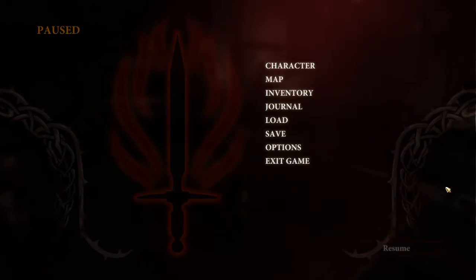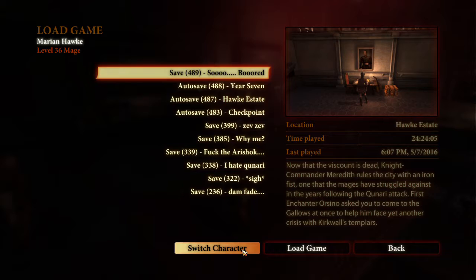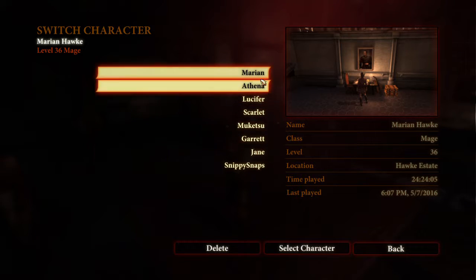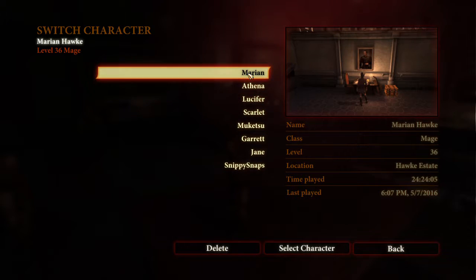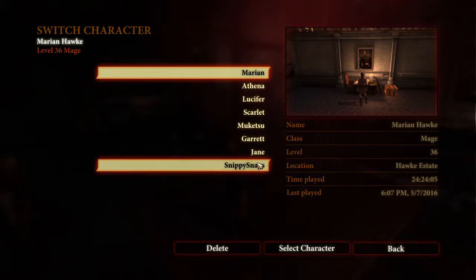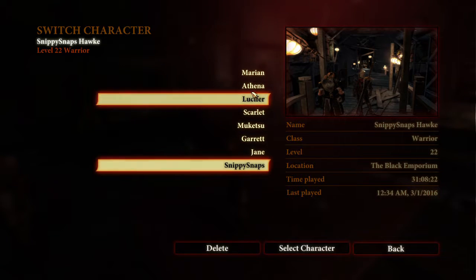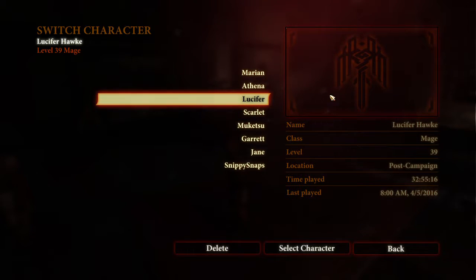As you can see, I don't want to show characters I haven't beaten yet. But you can see I have quite a few characters on here. It's Athena and Marion that I haven't beaten yet. Marion is very close — she's my first character on here.